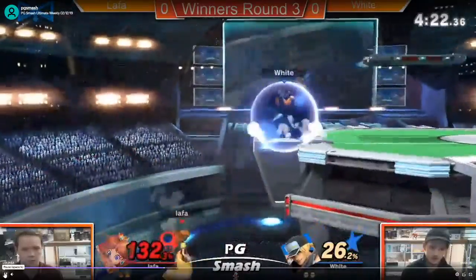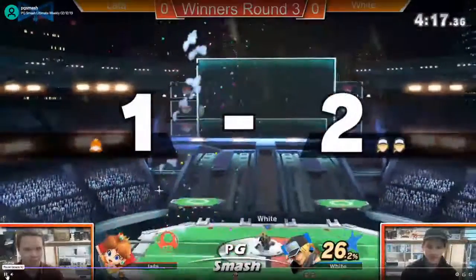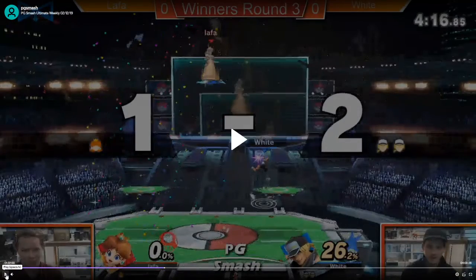Lafa is clearly very upset about that. Not rolling behind Terry — yeah, that's really good. Good Terry's — it looks like everyone's playing Terry well, not surprising. But in that situation, jab-jab rising tackle is just kind of inescapable unfortunately. Can't do much about that.